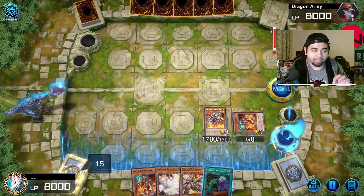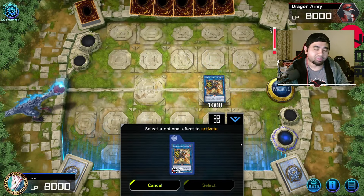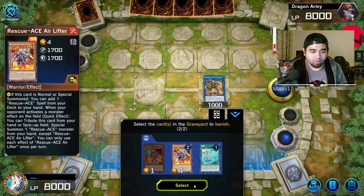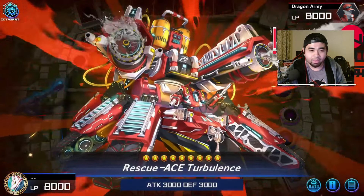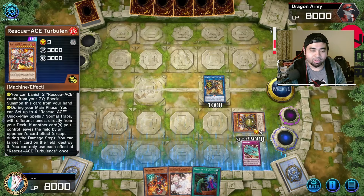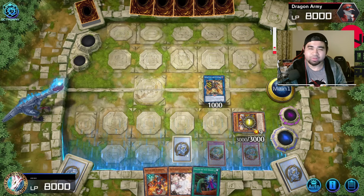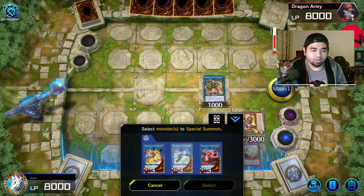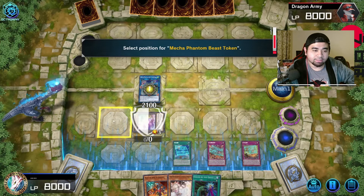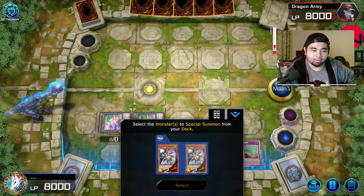Hydrant gains access to a copy of Airlifter. Airlifter is summoned to the field, gaining access to Alert. Go for Alert to add Turbulence from our deck since we have a face-up Hydrant on the field. At this point we summon Barricade Board Blocker to the field — we don't need to use its effect, but if you want the field spell you can; it will be added to your hand by end of turn. We still have Rescue in our deck, and we can get a copy of Hydrant during our opponent's turn. We have two machines on the field, so we go for Auroradon — back row already settled.